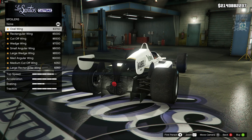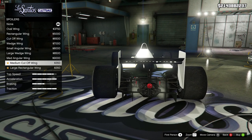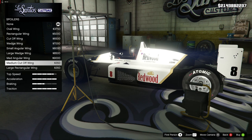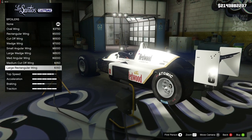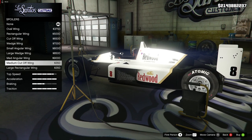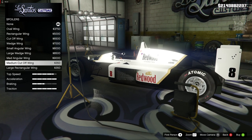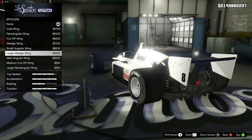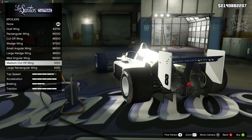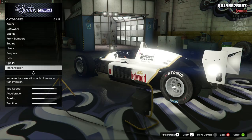Then we've got the spoiler option - loads of options. We've got the oval, rectangular, cut off, wedge, small, large, medium, medium cut, and large rectangular. Some of these look a little bit strange, but the medium cut-off wing actually looks really good because it molds around the back wheel nicely. The angular one looks even a little bit better. My favorite is probably the medium angular wing so I'm gonna go with that.